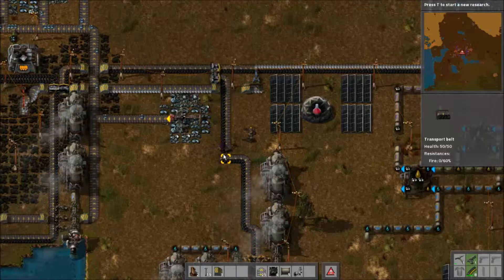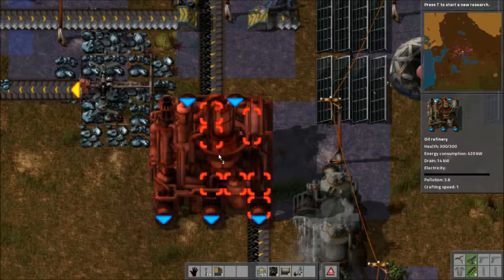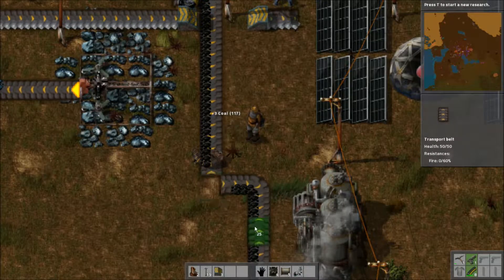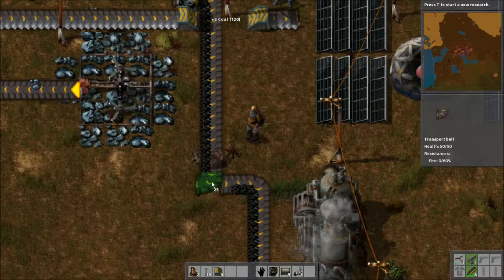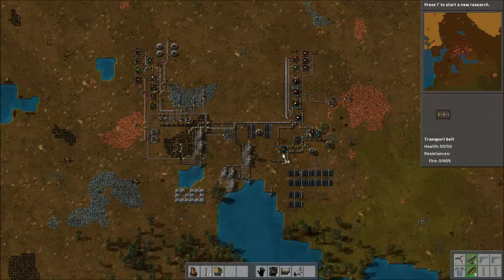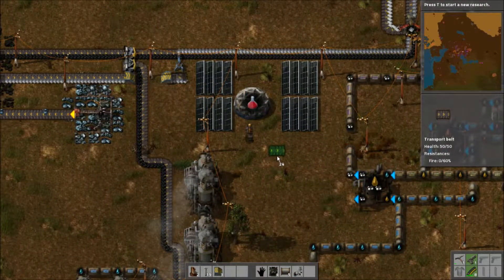We got a biter invasion! They got one of our lines too. This is the other problem I've been having — they're just kind of coming out of nowhere and attacking my base. I don't know where they're coming from. I had a radar for a while; I think I still have it in my inventory.